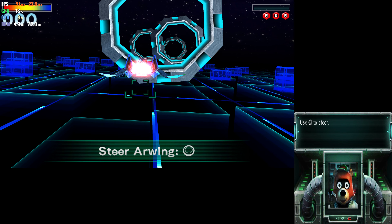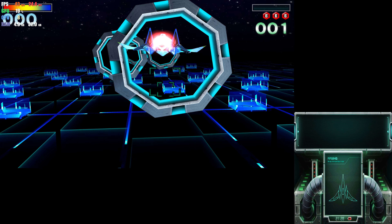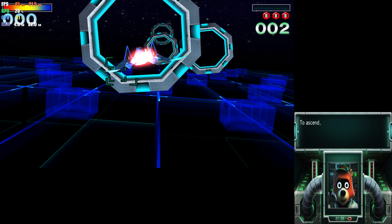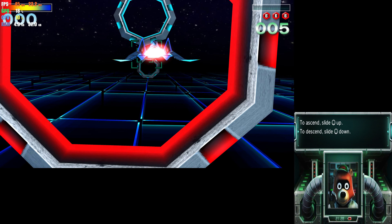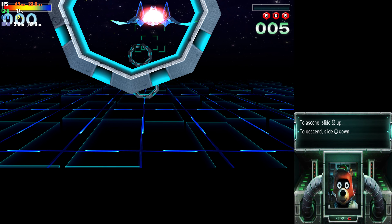Use the circle pad to steer. To ascend, slide the circle pad up. To descend, slide the circle pad down.